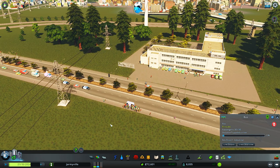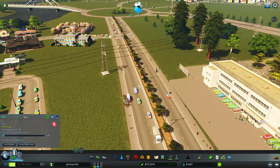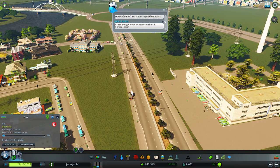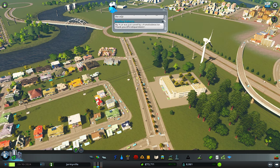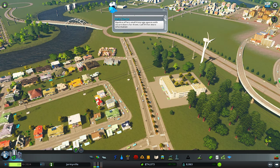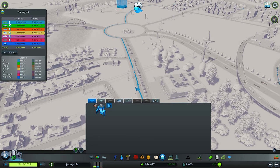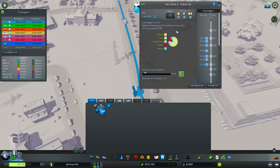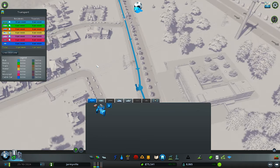I remember from the workshop there are modded buses that can carry more than 30 people — like Mercedes buses — because 30 people on a big bus is crazy. That tells me I need to add more vehicles. Buses are definitely popular in this city, so let's add six more. They should be coming out from the bus depot pretty soon.